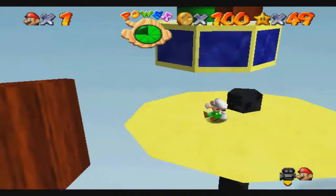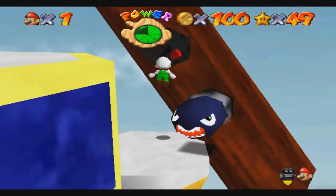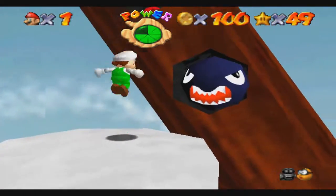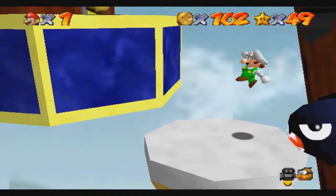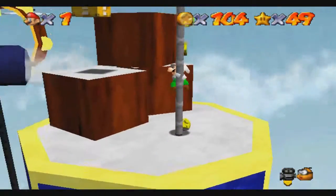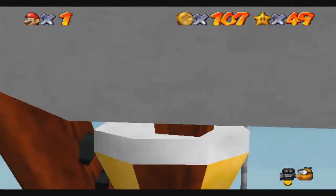So now, to get the rest of the red ones, use this pipe here. And you need to get up here. This is kind of sketchy to do. Come on. Do a double jump into there. Let's do this. Take it up here. I don't know if I'm going to make it up there, but I'm going to try it.